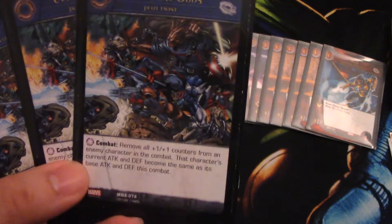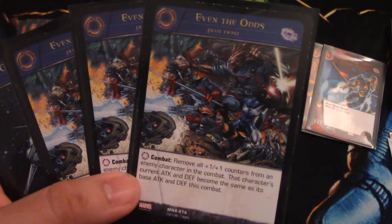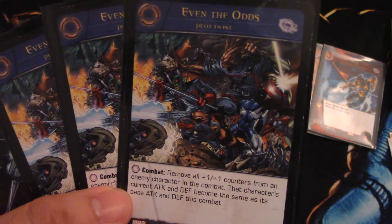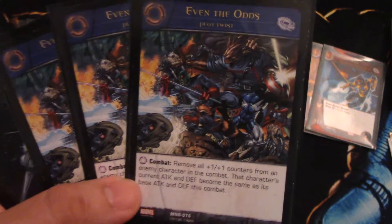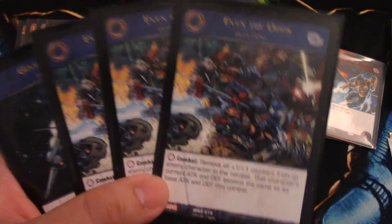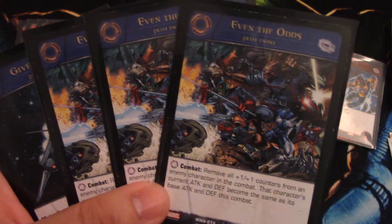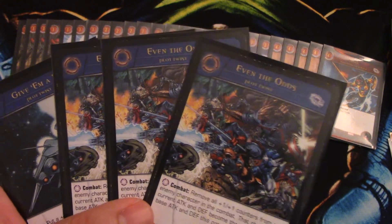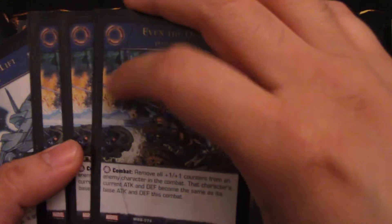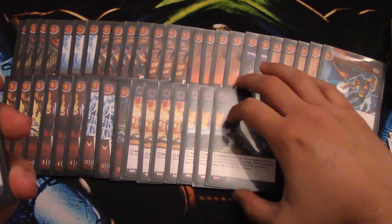We have three Even the Odds — this is a team-specific plot twist for Guardians of the Galaxy only. Anytime during combat, it removes all +1/+1 counters from an enemy character in the combat and that character's current attack and defense become the same as its base attack and defense for this combat. It removes all the counters and they're stuck with their base stats. If you use this against a Groot it might put him to zero, though I'm not sure on that ruling. Three of these — a lot of plus-one counters happen when you power up, so you want to get rid of them.